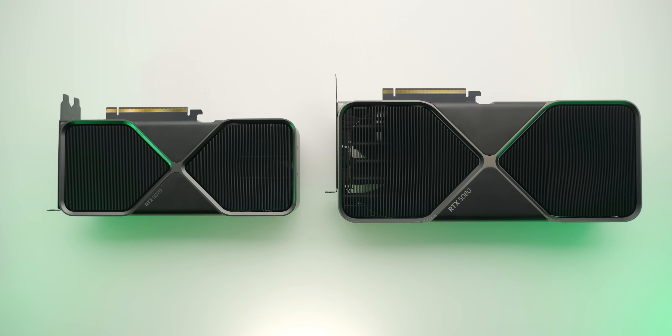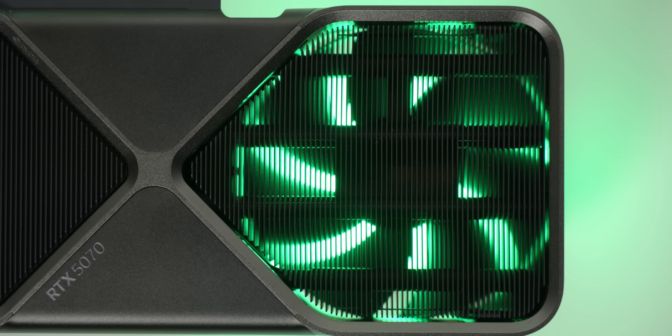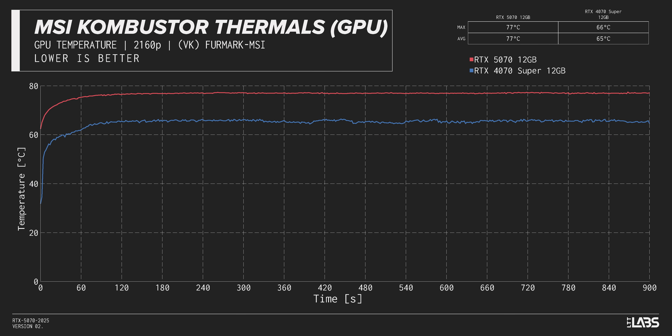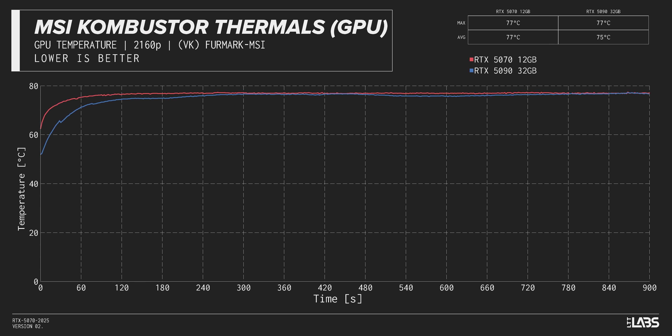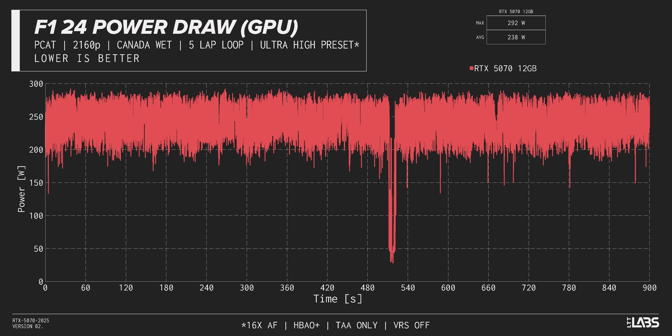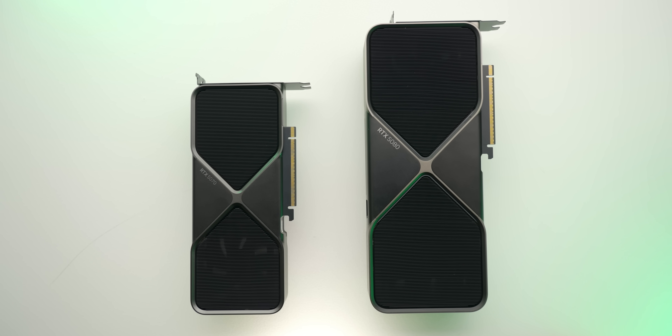Maybe it runs super cool and efficient? About that — while the 5070 looks like its bigger Founders Edition brothers, only one of those two fans in its blow-through design actually blows through the fins and out the other side. This resulted in a 73-degree average in F1 and a 77-degree average in Combustor. It's not thermal throttling, but this card is getting as hot as the 5090 was, which is surprising given it's using less than half the power of the 5090.